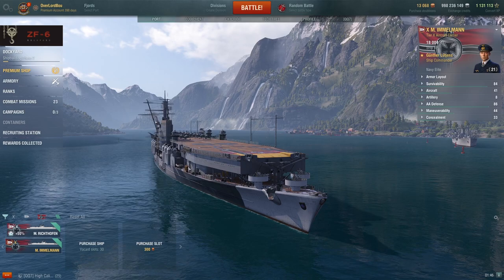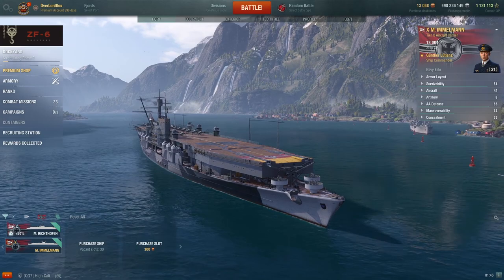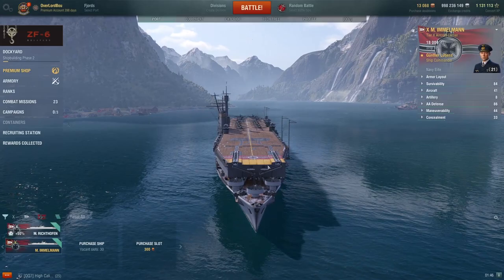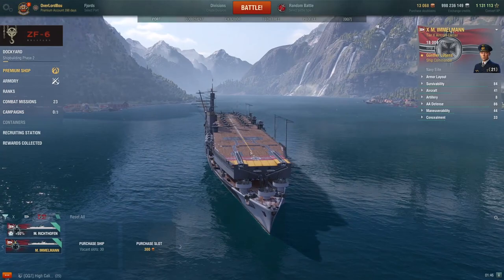Hello, this is OverlordBoat, and today we'll be talking about the brand new Elbe-Imamon, the new tier 10 premium aircraft carrier for the Germans. This ship you can get for the pretty price of 264,000 coal. Today we'll be talking about the ship build and along with that we'll be showing a replay as well.